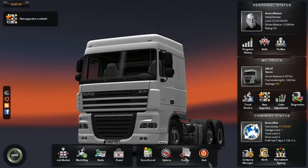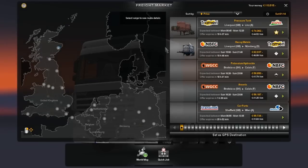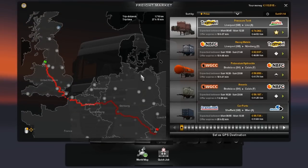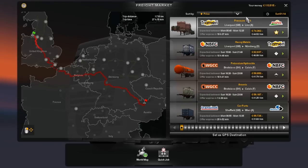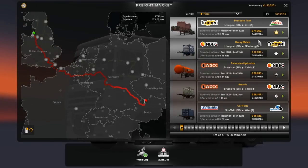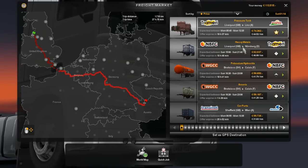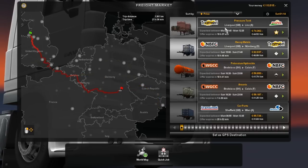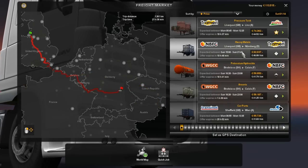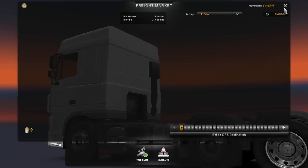What I could do now is go to the job market and show you some missions. There's one for 75 grand — from Liverpool to Linz in Austria. For 75 grand, that's very, very nice. You can see that's the most expensive mission available, at 1,700 kilometres. This one also pays the best per kilometre it seems.